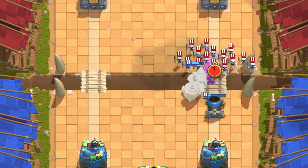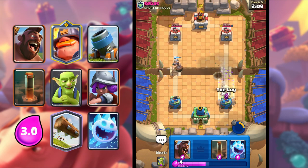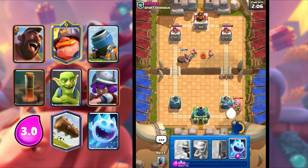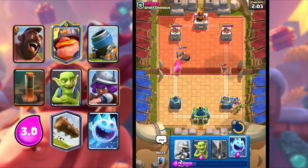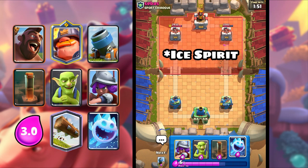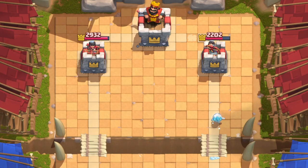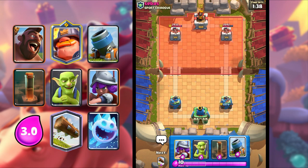I used the wrong card — that was supposed to be a Mighty Miner, not a Log. Oh my god, that was horrible. But we did kill the Valkyrie. I'm gonna Ice Spirit here, see what he does. We want to keep up the pressure with this deck.